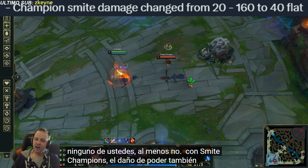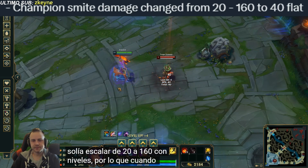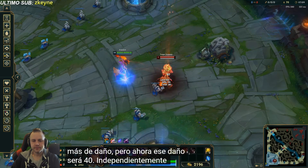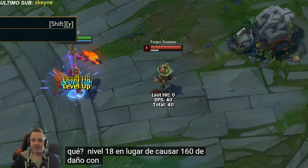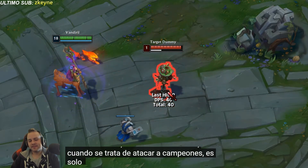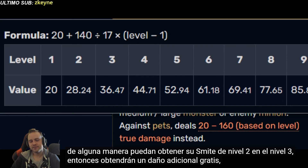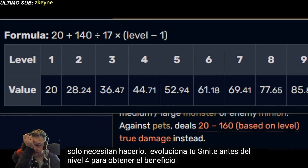Champion Smite damage was also changed. It used to scale from 20 to 160 with levels, so by the time you could smite champions, you would easily deal 50 or more damage to them. But now that damage will be flat 40 regardless of your level. So at level 18, instead of dealing 160 damage with Smite, you will deal 40. When it comes to smiting champions, it's just a pure nerf — unless you somehow get your tier 2 Smite before level 4 to get the extra 3 damage benefit.